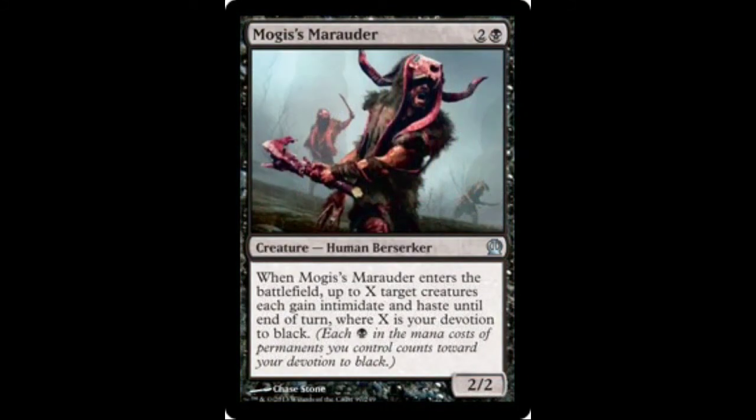Up next you'll see the card I was talking about earlier, Mogis's Marauder. It's the newest addition from Journey to Nyx. It's a 3-mana 2-2, but it's his ability that we're most concerned about — giving all your creatures haste and intimidate equal to your devotion to black. This card is very good. Especially on turn 3 or 4, your devotion to black is going to be at least 2 or 3. All your creatures are going to be able to swing unblockable due to intimidate, and the haste gets the extra 2-2 out immediately. This is a great win condition for this deck, and that's why I'm playing it as a 4-off.